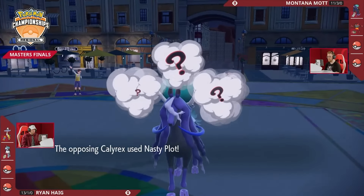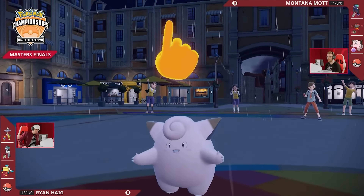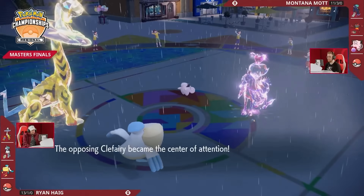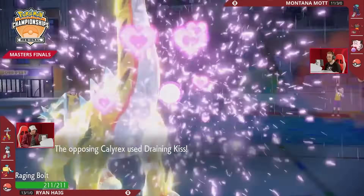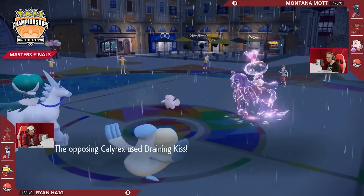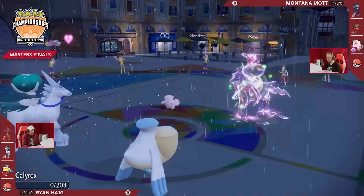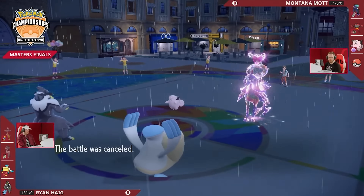You can also expect players to run Hyper Offense Calyrex teams. These teams will lean more into Calyrex's offense and not use a setup move, and you'll often see items like Life Orb, Spell Tag, or Choice Specs. The idea is to just do as much damage as possible with Calyrex. Tornadus in particular is a really popular partner with Cover Cloak to set up Tailwind, and then also disrupt with moves like Taunt and deal damage with Bleakwind Storm.